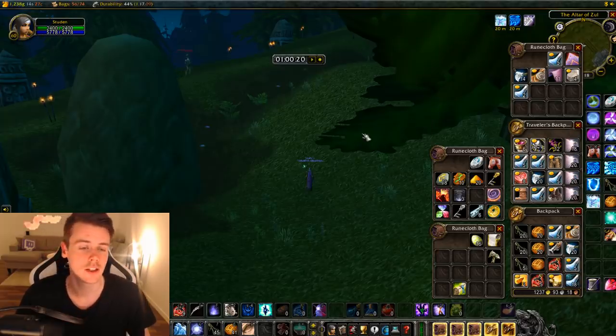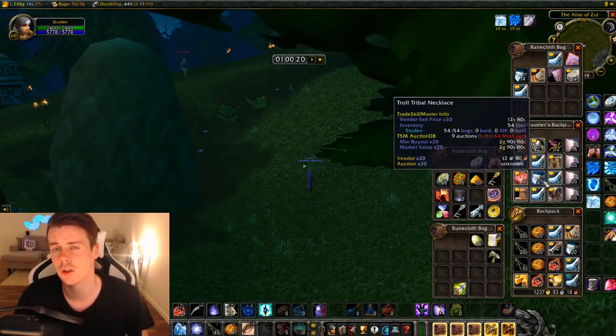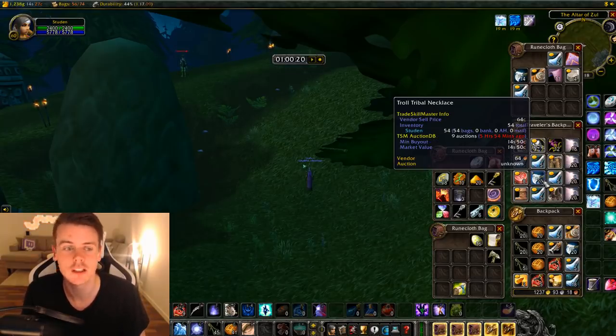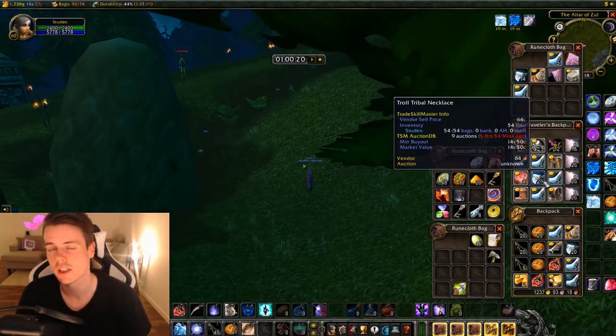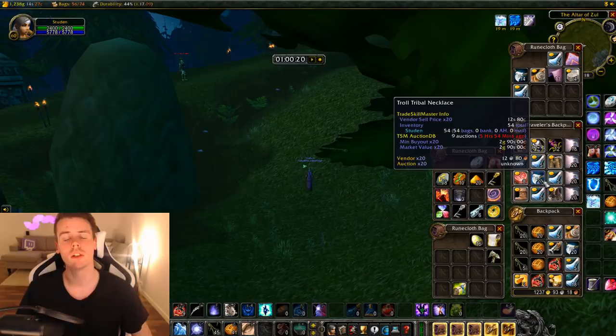Another interesting item from this farm is the Troll Tribal Necklace. These are used for a repeatable quest - you hand in five of them and get 390 XP and a little silver plus reputation. A stack of these gives 1,600 experience, and they're up on my auction house for 15 silver each, so about three gold a stack. You'd be surprised how many people are willing to basically just buy XP by purchasing repeatable quest items. I haven't tested posting these myself yet, but people are claiming to have sold a ton of them, so I'll have to test it out.